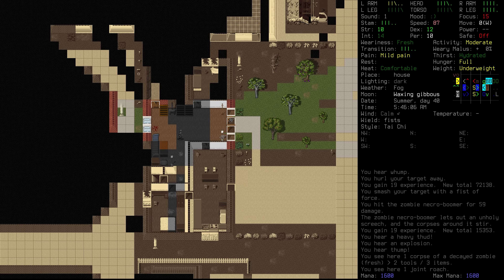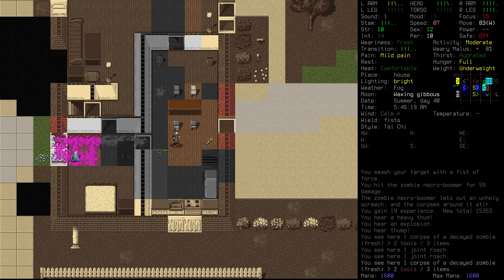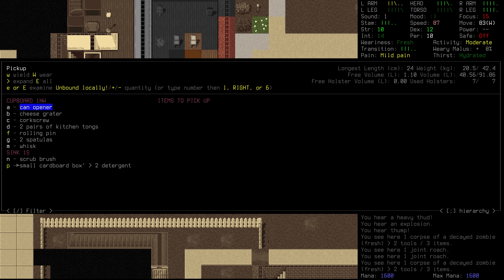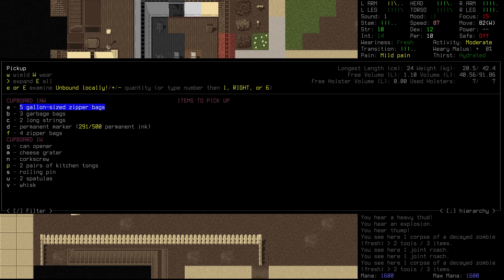We do actually have another basement, so we could look at checking that out. Okay, the kitchen was down here — I kind of just completely missed that. We're looking for any kind of pot here. We've got detergent, spatulas, there's a can opener. It doesn't look good — we just need a container in which we can boil water.